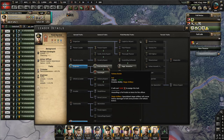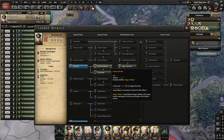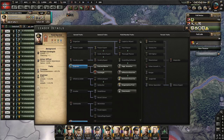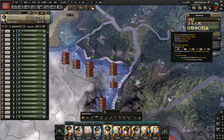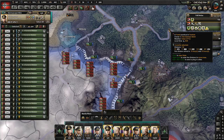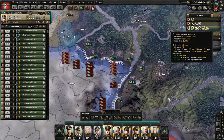An army leader with both of those traits will provide +30% fort attack bonus, while an army group leader with both will provide an additional 15% fort attack bonus. If both army leader and army group leader own those two traits, divisions under their command will get 45% fort attack bonus. Last but not least, there is the siege artillery command ability that provides 20% fort attack bonus. To unlock it, as I mentioned, you need to own the fortress buster trait. The ability can be activated on both army group leader and army leader, and if you do so it stacks for a total of 40% fort attack bonus.